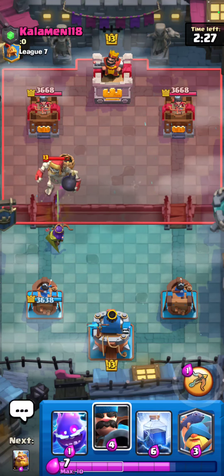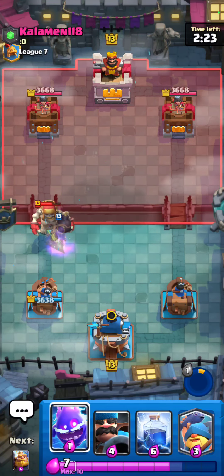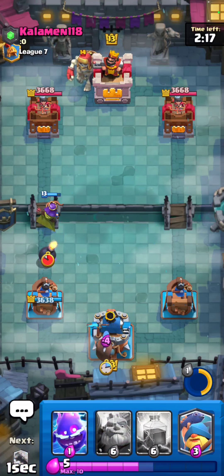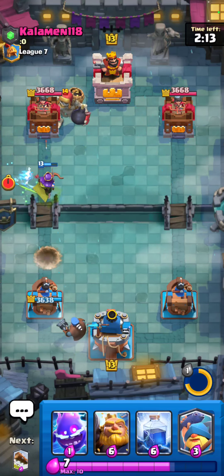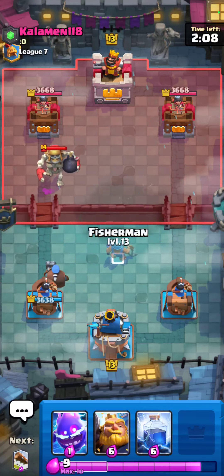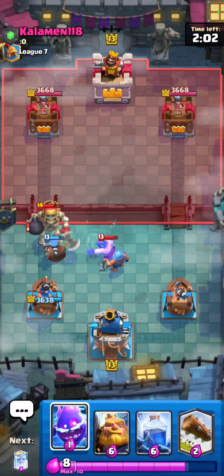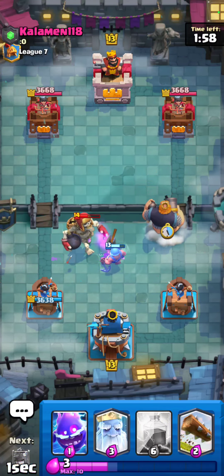Probably just popped the ability really soon here. Let's see here - he's got Skeletons, okay. Let me see what I want to do here, I gotta get to my next Ghost for sure. Oh, did we just get that thing? That's actually pretty clutch for me. I'm just gonna go for a Royal Giant over here.